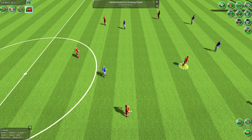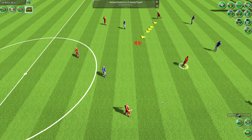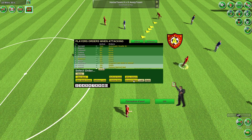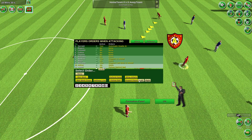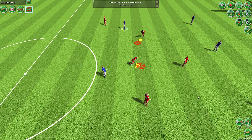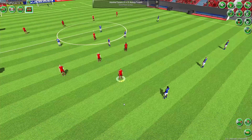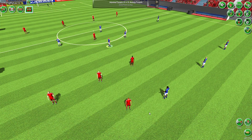Support player. In this example I want three of my players to support my leading striker Atwell. The first will support Atwell on the left, another one to support him just behind, and the final one to support him on the right. Now whenever Atwell moves the other three players will move to support him.